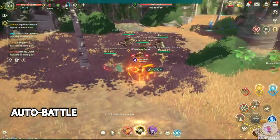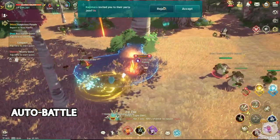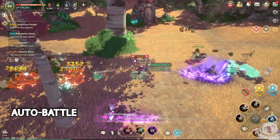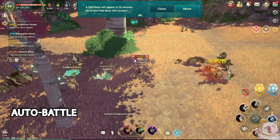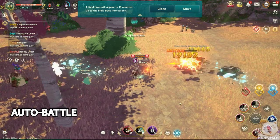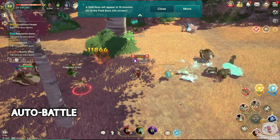To avoid any confusion, let's clarify what these mean first. Auto battle is the system that allows your character to fight by itself — using auto attacks, abilities, and familiars on cooldown without requiring any input from the player, allowing you to farm, grind, or just play the game with minimal input.